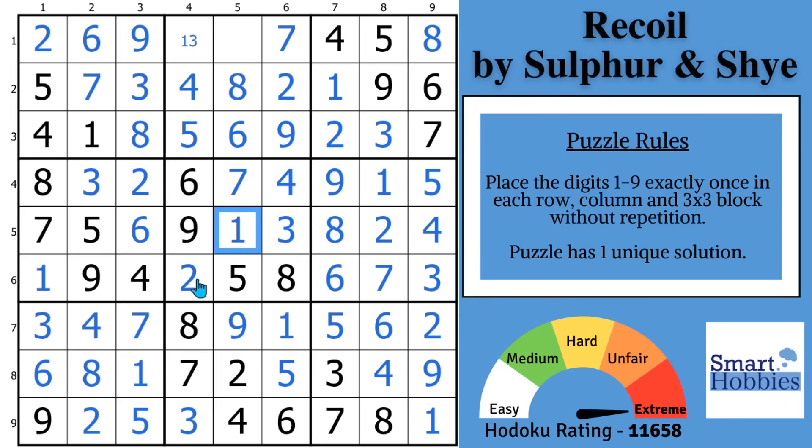Three, one right there. With this 3, that's your 1. Our last digit is a 3. I think we're not going to need any more advanced strategies. Now see if you can spot the extreme strategy in this next puzzle. Thank you so much for watching.